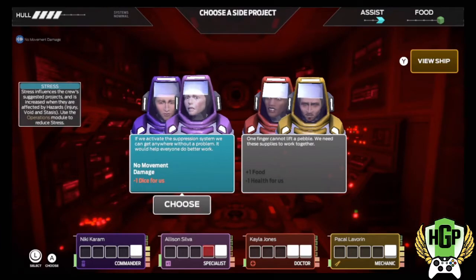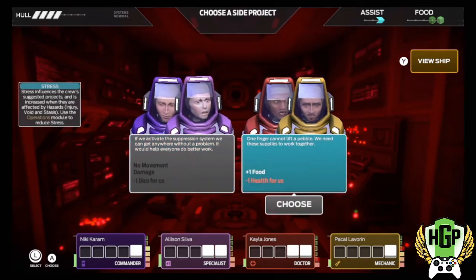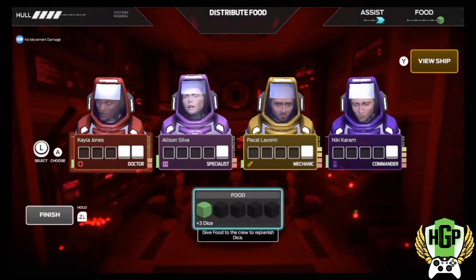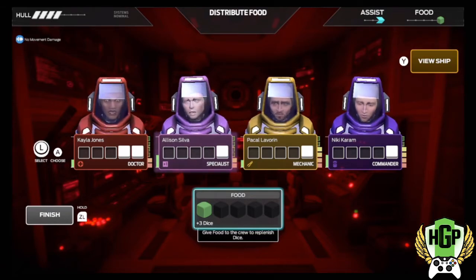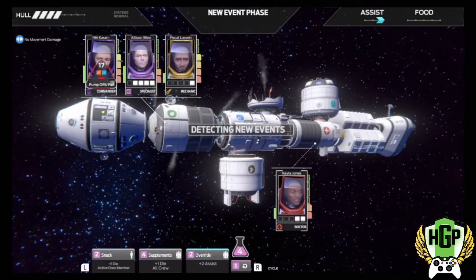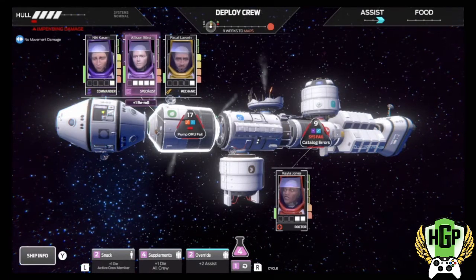The big ones are always going to get snatched up and talked about and just stand out to you in general. So as I said in my introduction video, I'm going to try to shine a light on games that are often overlooked. My first one this week is Tharsis, on sale now in the eShop for $7.19.